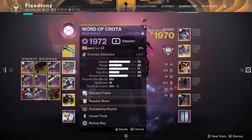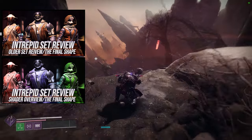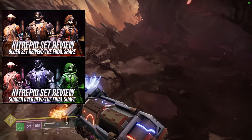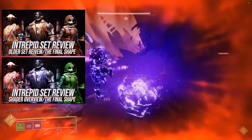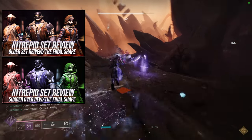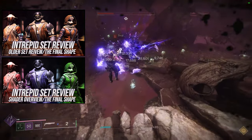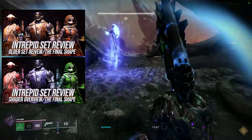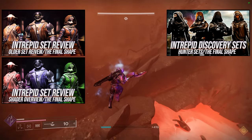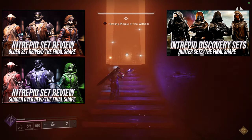Today we're looking at the Titans — more specifically the Intrepid set. If you guys don't know, we've already done the review video and the shader video, both linked here. I actually praised this armor a lot compared to the Siege Breaker armor, which was bad. For the shader video, I'm showcasing my favorite shaders because going through all of them puts me to sleep. There's also a hunter video right here — I really like the sets I made for hunters, so check those out.